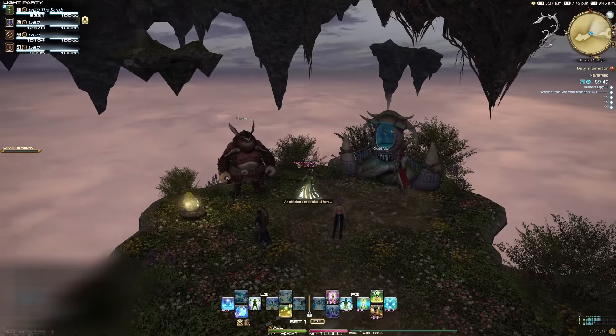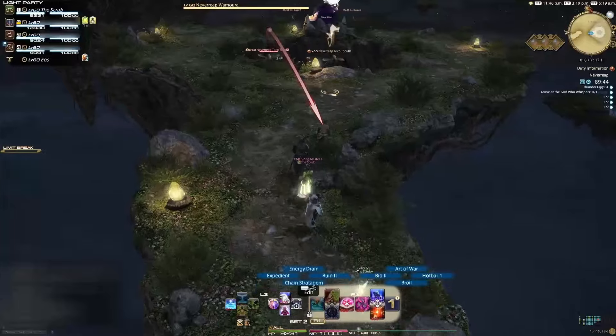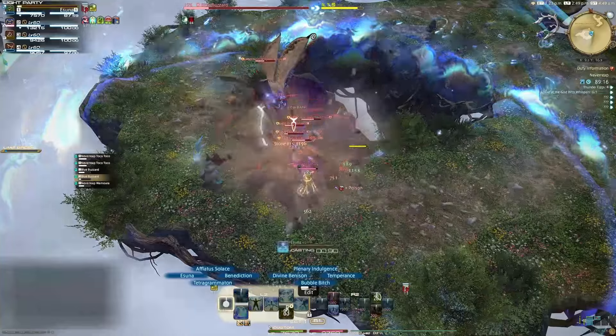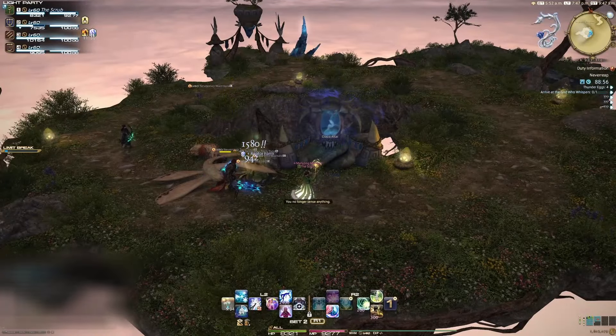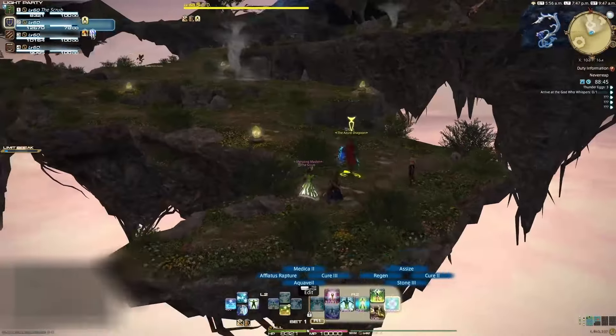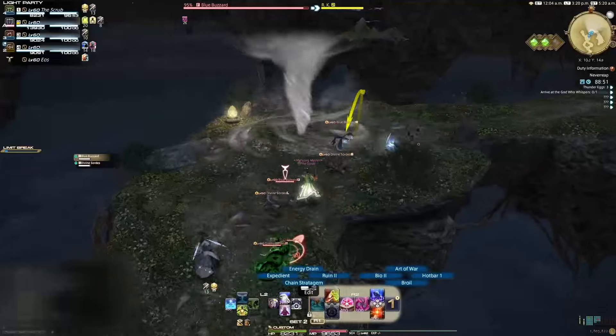Simplified. Head forward and talk to Tonuvano. You will be given five Thunder Eggs, which you will use on the Cloud Altars. Interact with the Cloud Altar to spawn an air current to launch into the next island. Pull everything on the first island. Watch out for the Womora's Konal AoE as it will give you an assumable poison dot tick if you get hit by it. Kill everything. The darkness surrounding the Cloud Altar will dissipate, allowing you to interact with it to create another air current and launch yourself to the next island.